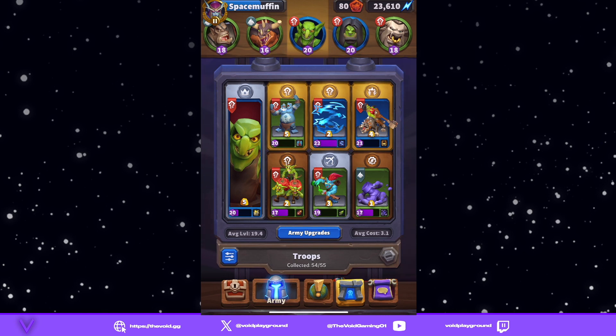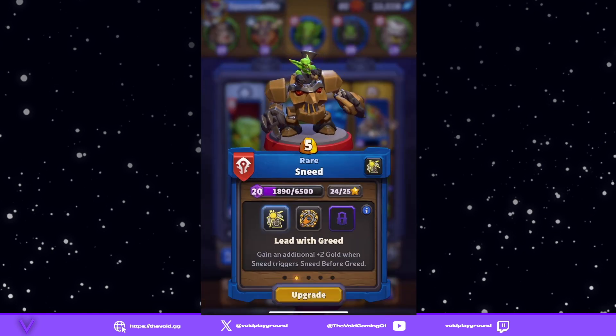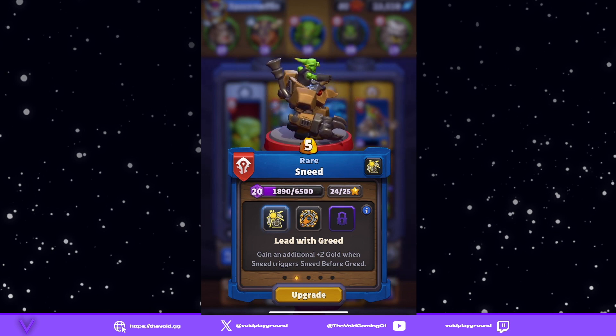These are my top five PvE builds. Number one, we have Sneed with Lead with Greed. This ability lets you gain an additional two gold when Sneed triggers Sneed before Greed.